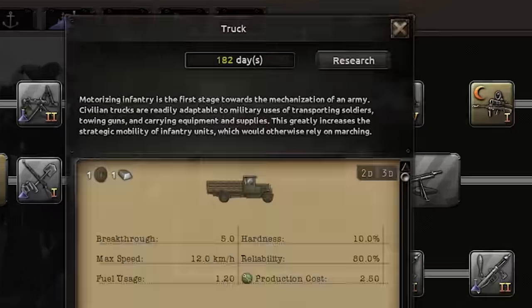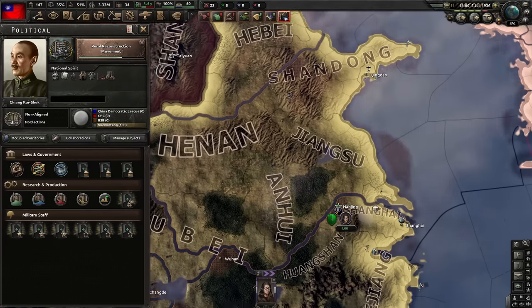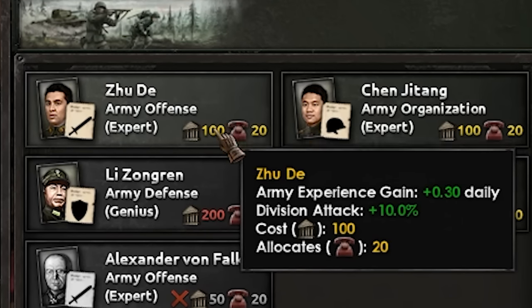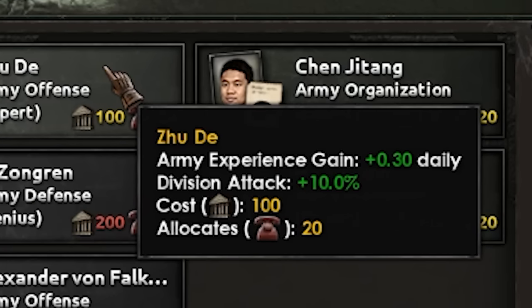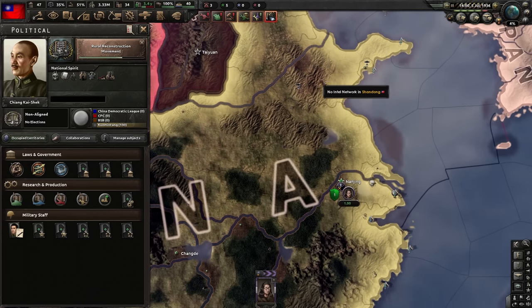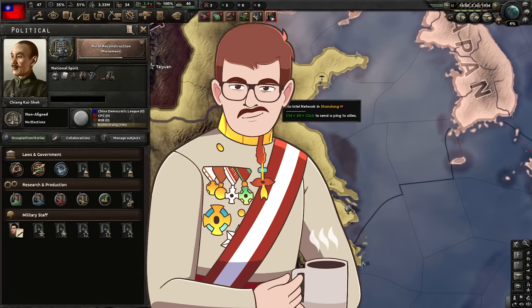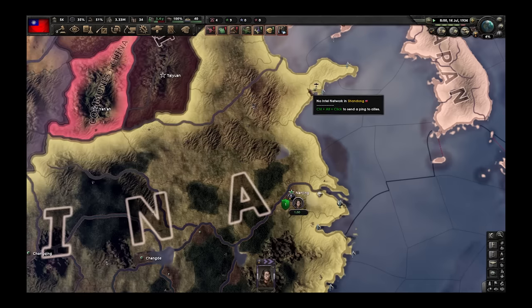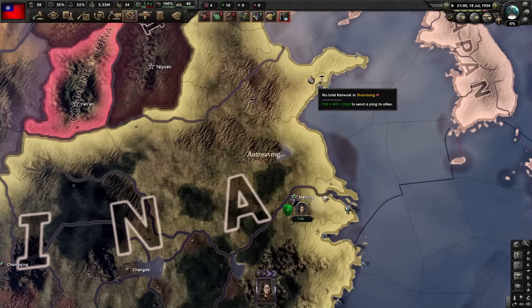The early truck research is done, so let's get the truck. And because we have the political power, very important, I'm gonna get myself the army offense expert for more division attack and more ticking army experience gain. We need so much army experience and this guy is gonna be so helpful. We take attack bonuses because tanks are not meant for defense — I've developed a very wild strategy for this video, but you will see that later.